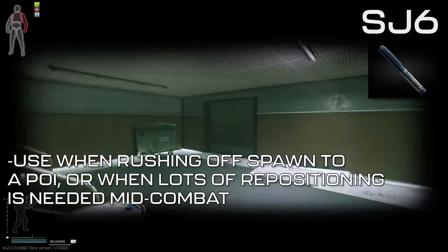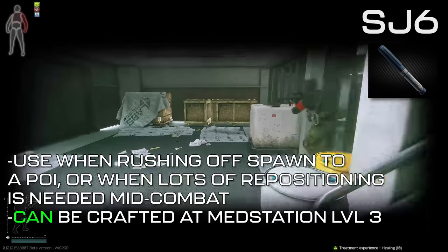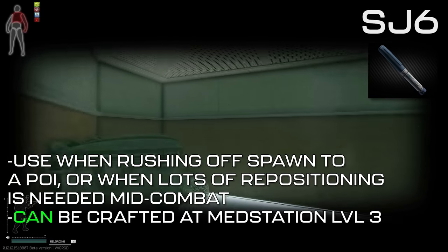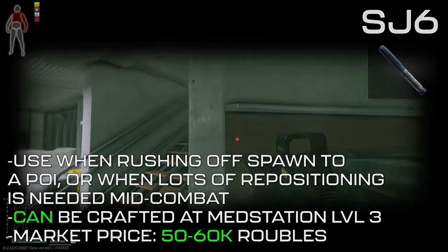SJ6s can also be used in fights when you're outnumbered and lots of repositioning is required. Two can be crafted at med station level 3 with 2 piles of meds, 1 bottle of saline solution, 1 bottle of multivitamins, and 1 SJ1 injector. Their price sits significantly higher than our previous two injectors, averaging around 50,000 to 60,000 rubles.